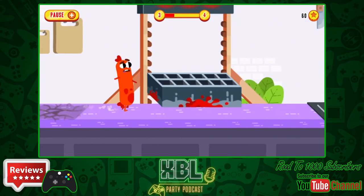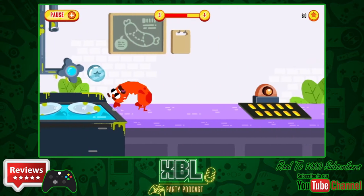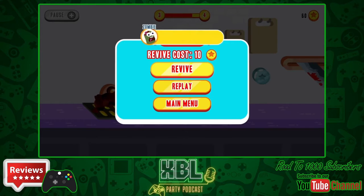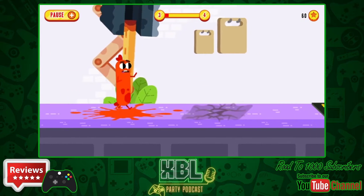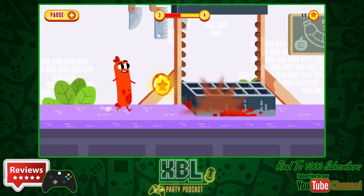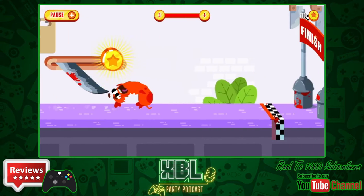This game is clearly a port of a mobile game — there is literally one button. It's an auto-run game and you have a button that sorts of sprints and also lets you lean backwards, giving you a dodge under certain obstacles.